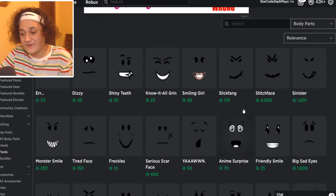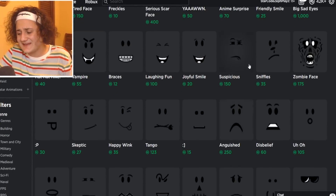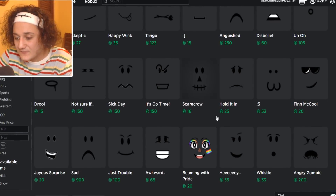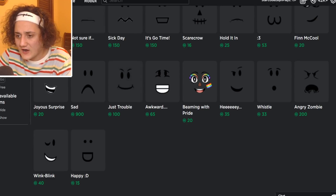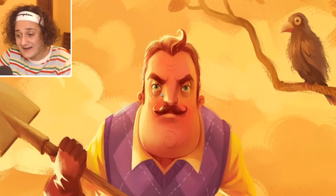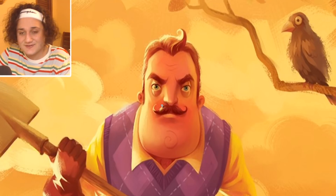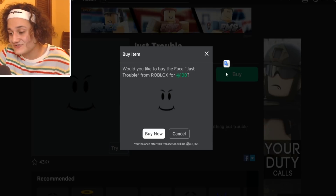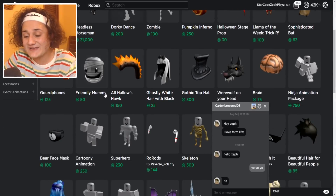Are there no mustache faces? There actually isn't. But I have a good idea - all we're gonna need is a serious face and then we can actually buy a mustache separately. Honestly this one called 'Just Trouble' kind of looks like Hello Neighbor. Look at the eyebrows - same energy right here! We definitely need the Just Trouble face. Let's go ahead and buy it - boom, right there.